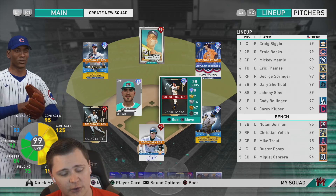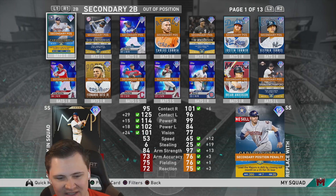If you're a psychopath like me, you'll use him at second base out of position where he still has 75 fielding, 84 arm strength, and 72 reaction. The card I would compare him to defensively is Carlos Correa — plus one, plus three, plus three in arm accuracy, fielding, and reaction. Not much of a difference.